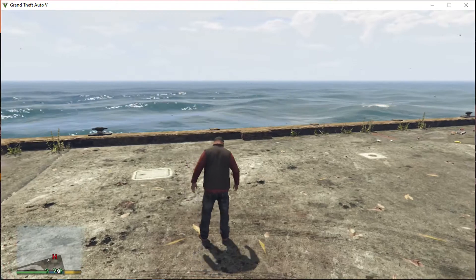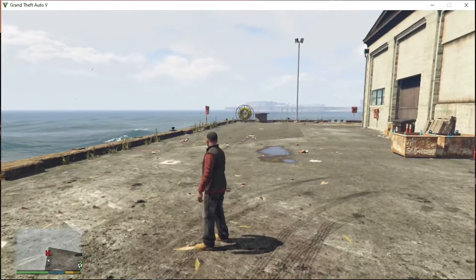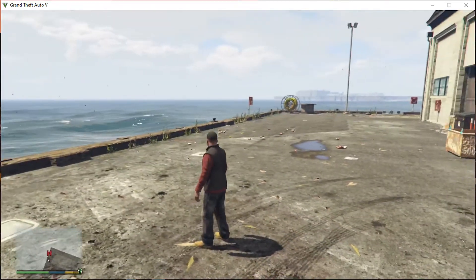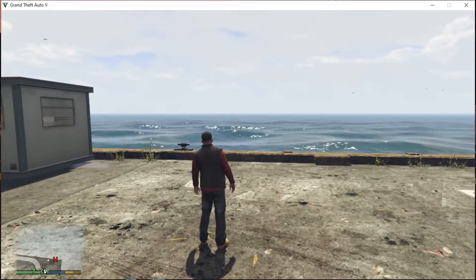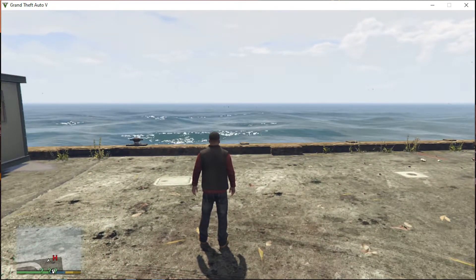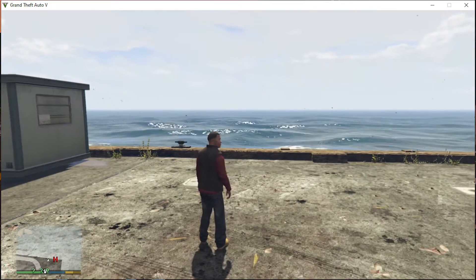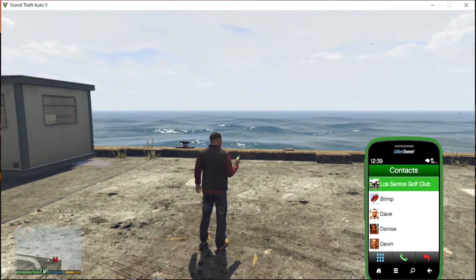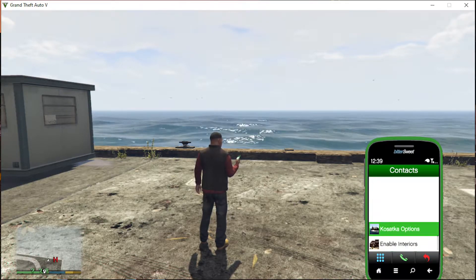We are back and we are with Franklin. As you can see, I'm at the docks right now, but you don't need to be at the docks — you can use your phone to do this, it's totally up to you. I would rather go to the docks because the submarine just spawns right there in front of you. When you are in the game, the first thing you must do before the heist is spawn the submarine, so open up your phone, go to contacts, scroll right down to the bottom, and go to the submarine options.